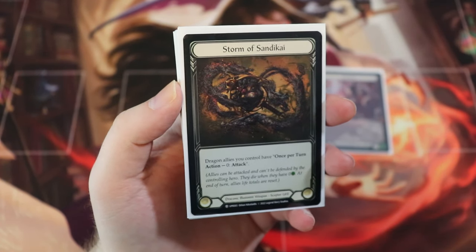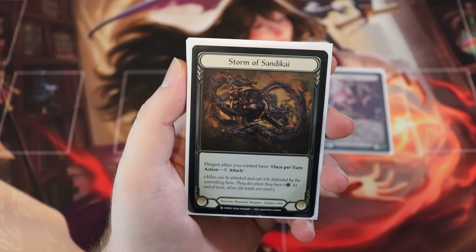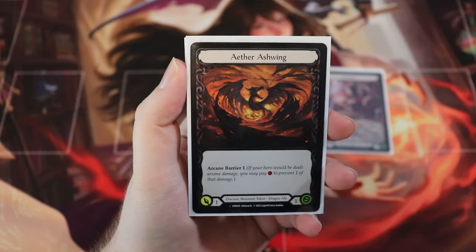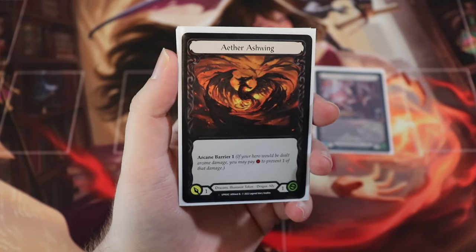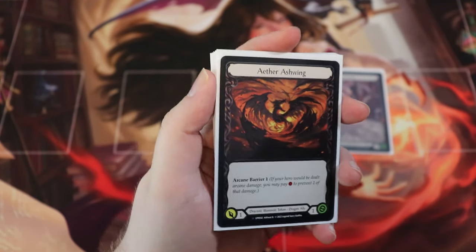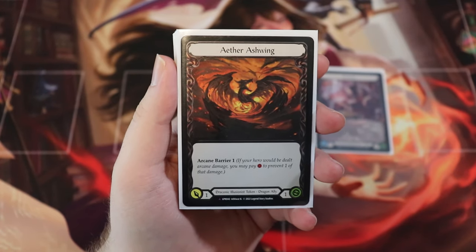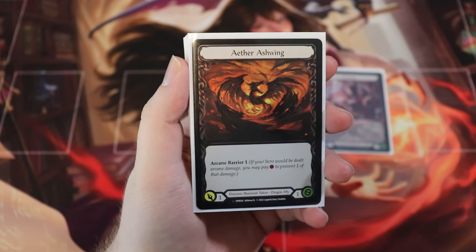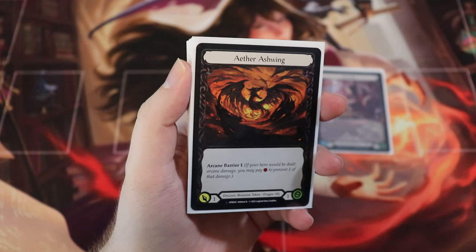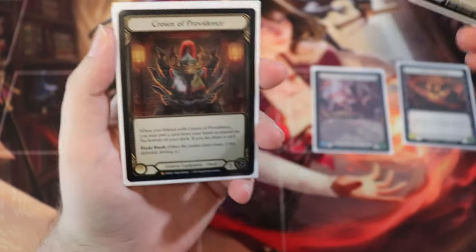We are using the Storm of Sandakai, basically the only weapon for Dromai at this point. Dragon allies you control have a once per turn action for a cost of zero to attack. This is the anatomy of an Aether Ashwing — tokens we will be using in this deck. We're going to be summoning these tokens, transforming our ash into Aether Ashwings or bigger dragons. An Aether Ashwing is a Draconic Illusionist token dragon ally with one attack and one health, and they also have Arcane Barrier 1. Because of that, we're not really going to be playing a lot of Arcane Barrier in our equipment loadout.